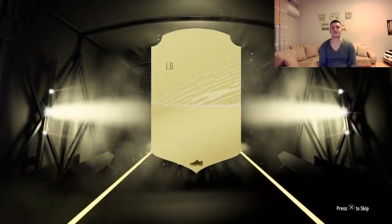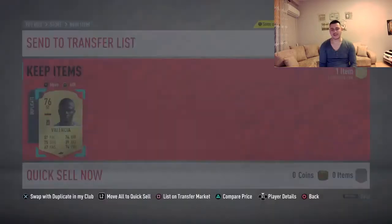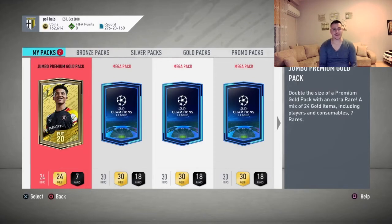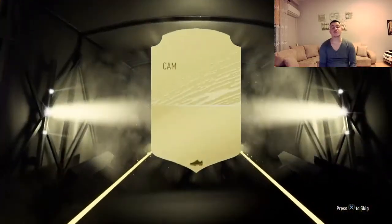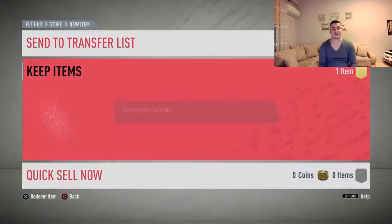First pack — I'm not expecting a lot from these jumbo packs. It's not even a walkout; it's gonna be Kolasinac from Arsenal. Just players to fill up the club and use later in different SBCs that EA releases. Next pack — jumbo premium gold pack — let's hope something better this time. No walkout again; it's gonna be Lanzini from West Ham, but at least I got a contract card.